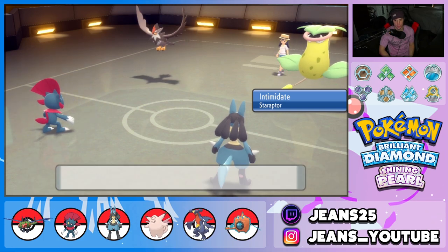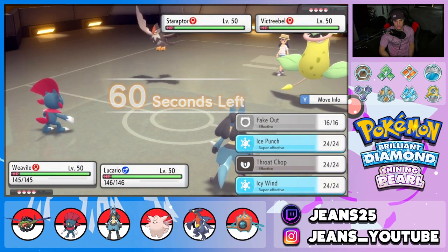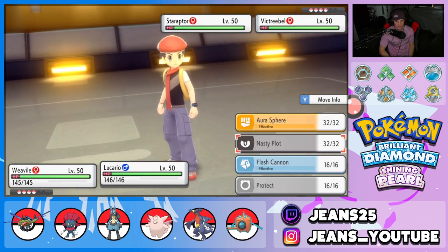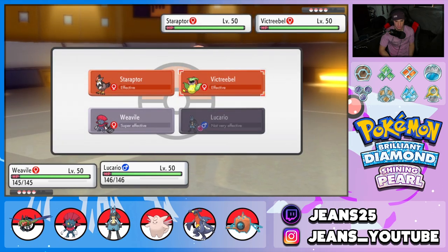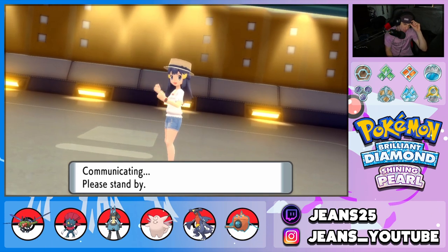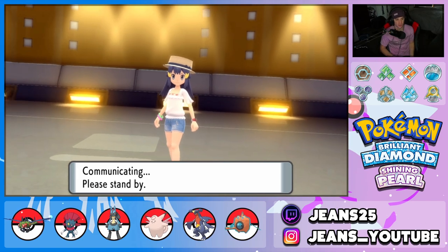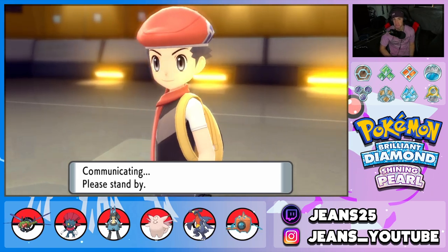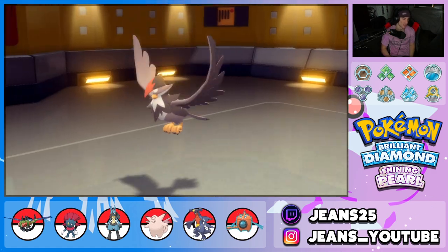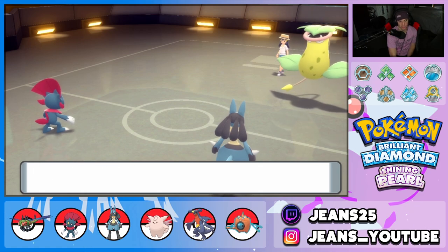I'm just going to Fake Out and Flash Cannon — chip off some damage. He has to be going for U-Turn — no way he goes for the hard swap. He's leading Staraptor so he definitely just wants to U-Turn. Let's see — he heart swaps! How dare he. Now who's he putting to sleep — that's the real question. He goes with Cherrim!